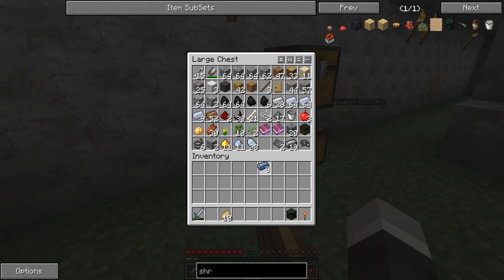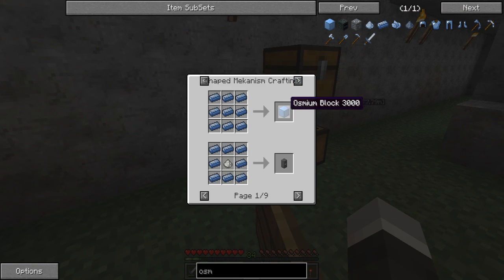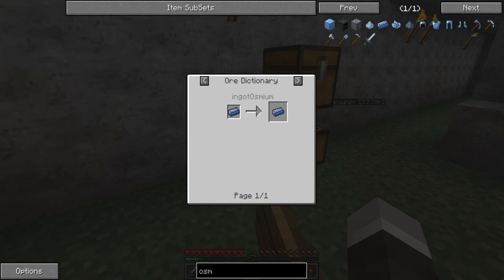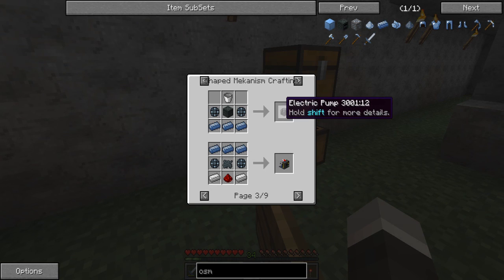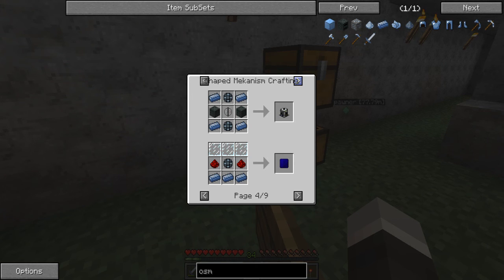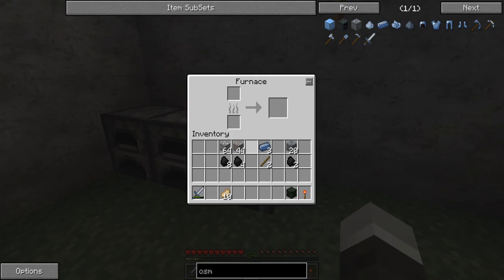Let's go ahead and make one of our pickaxes. I'll use osmium because I don't think it's used for much else - just armor and stuff. Let's see what it's used for: osmium dust, gas tank, a block, steel casing, heat generator, electric pump. There's a few things but it's not that hard to find. I'll use that and put in some iron - eight of them - and pop these right into the furnace.